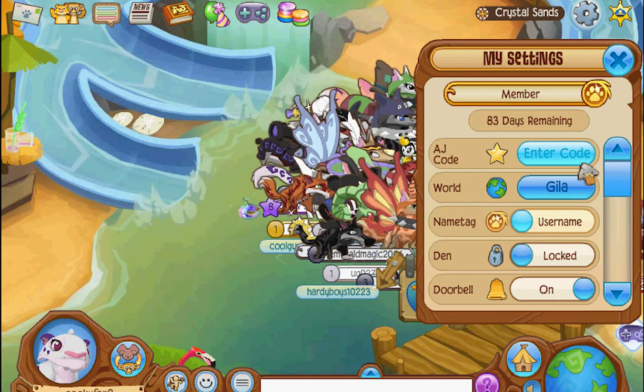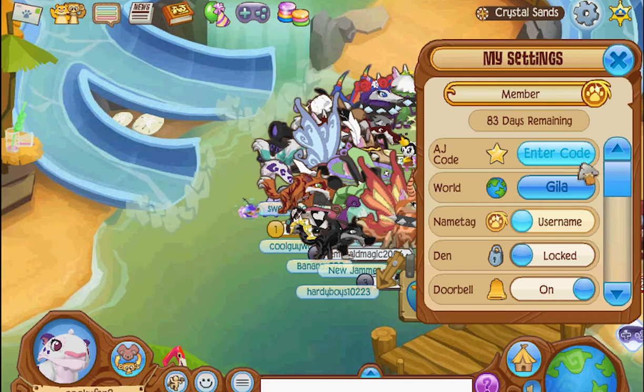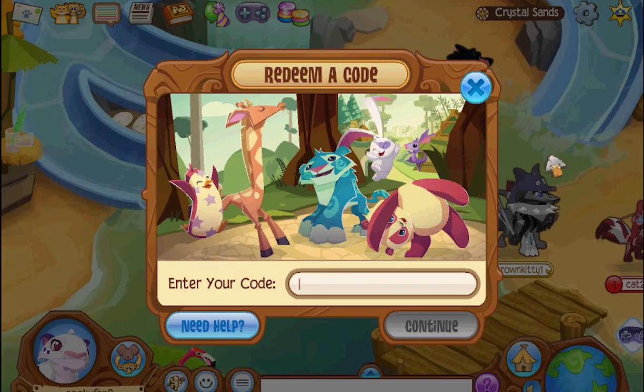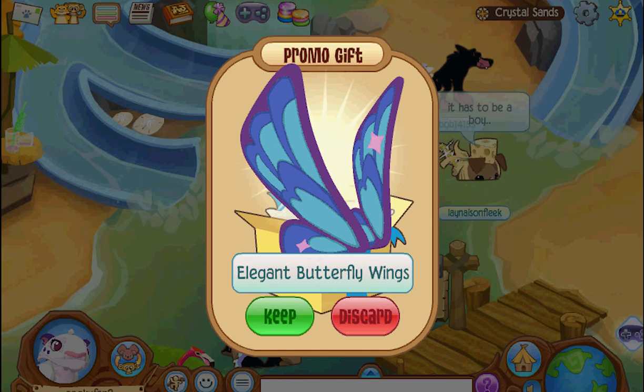So we have three codes that we got from opening up Animal Jam toys, and we're going to enter them and see what we get. We're going to do Bailey's first. I got amazing wings — you got elegant butterfly wings!